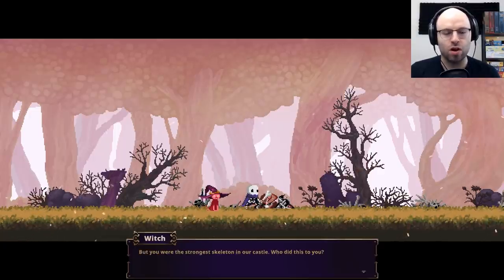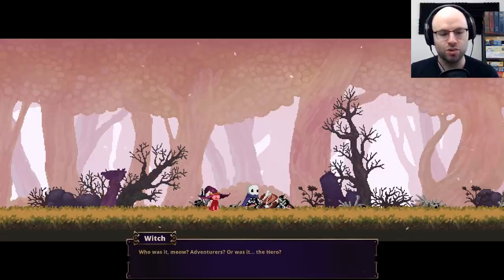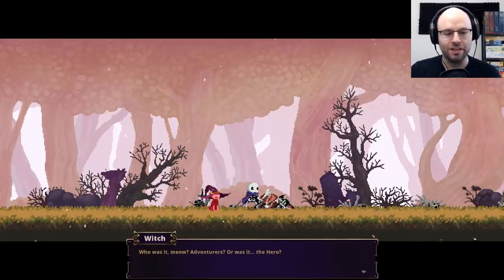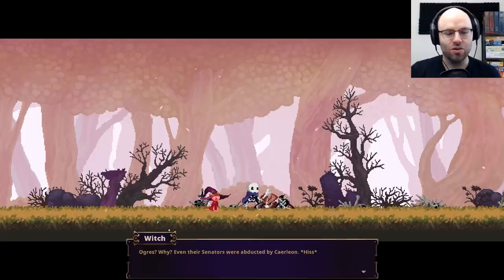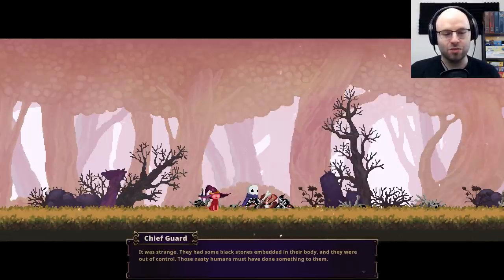I love when a game has a story but also has to tutorialize. The guard captain has been slain. Press RT to parry. Lady witch, you're safe. This must be your first time fighting humans — you did very well. I'm so ashamed — I'm all that's left of the skeleton guard. But you were the strongest skeleton in our castle. It wasn't humans — it was the ogres. Even their senators were abducted by Kerleon.